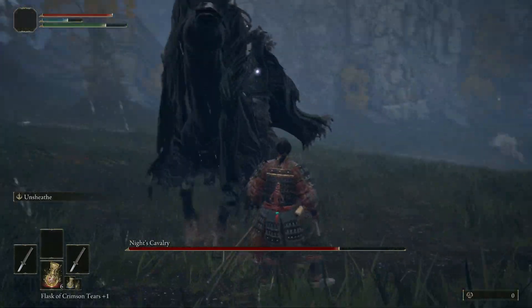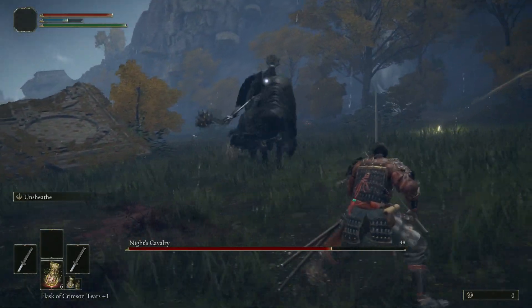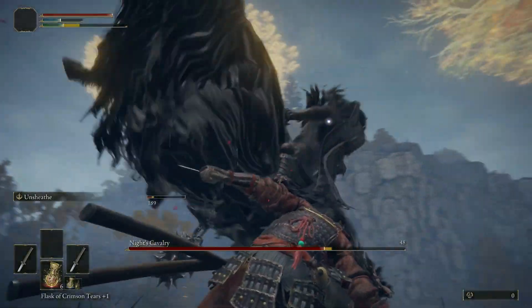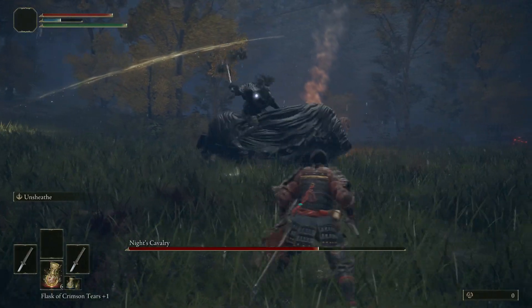He has yet to throw that annoying horse ramming attack because I'm not standing on the side that has his flail. Similar to the first Knight's Cavalry fight — if you stand on his bad side, he can't throw that attack. He still only has a limited moveset.